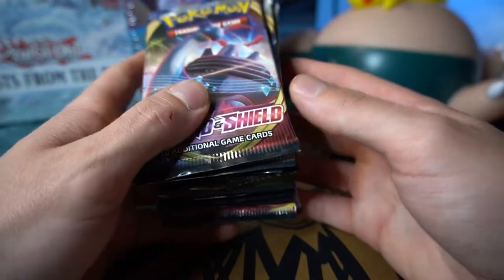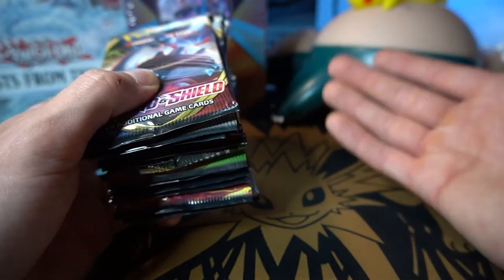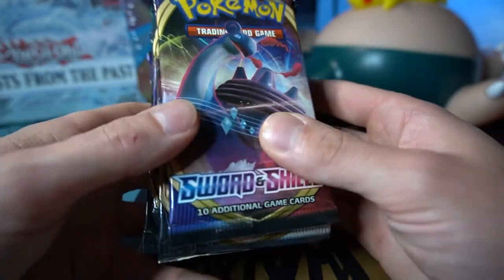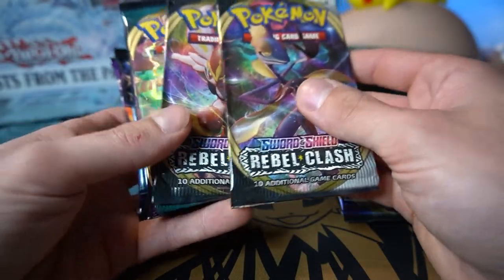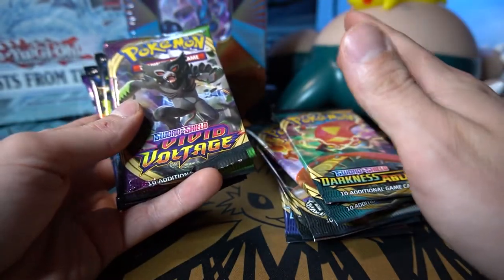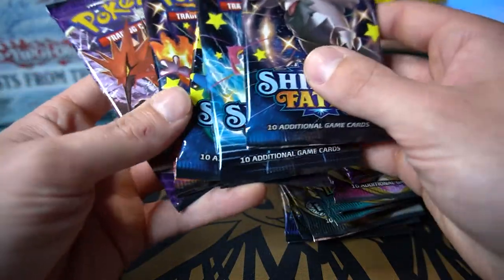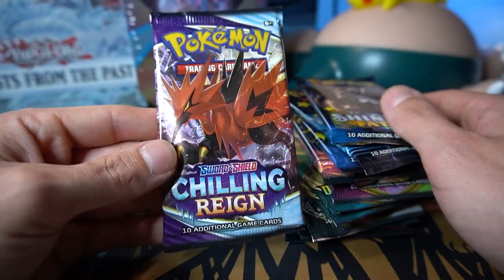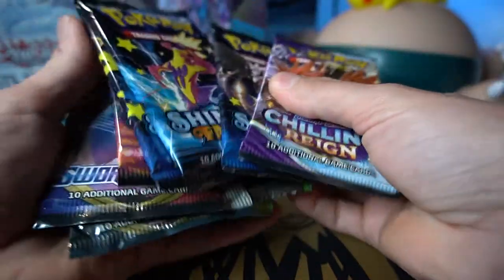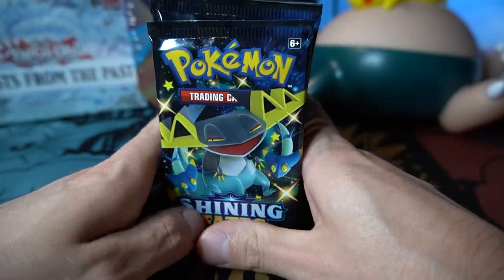I think we have every set here except for Champion's Path, which was more of a special set, and Battle Styles — somehow I don't have any laying around. We have Sword and Shield base, two Rebel Clash, three Darkness Ablaze, two Vivid Voltage, four Shining Fates, and one Chilling Reign pack. Didn't want to go too heavy on Chilling Reign with how it's been treating me — no secret rares yet.